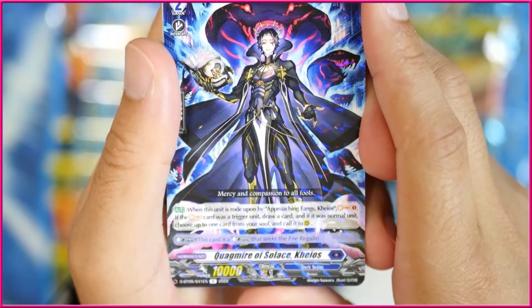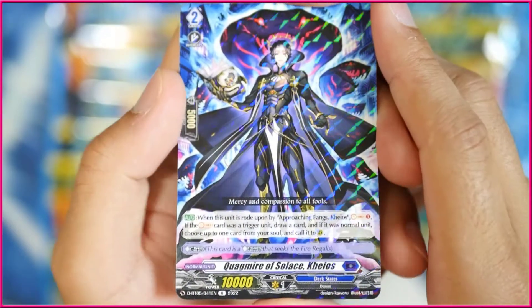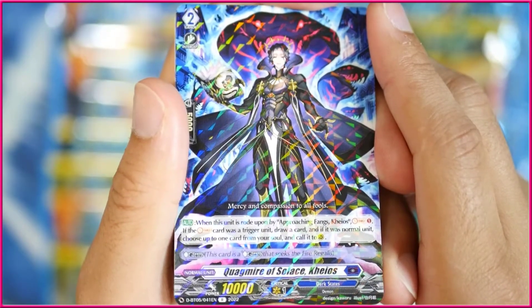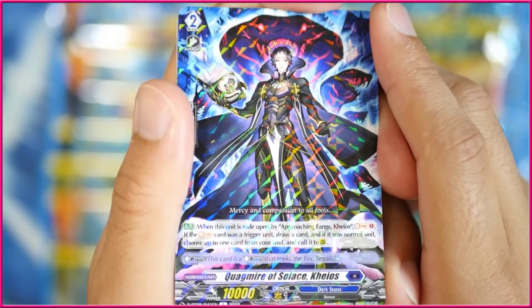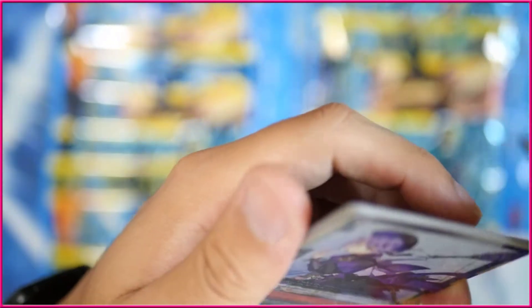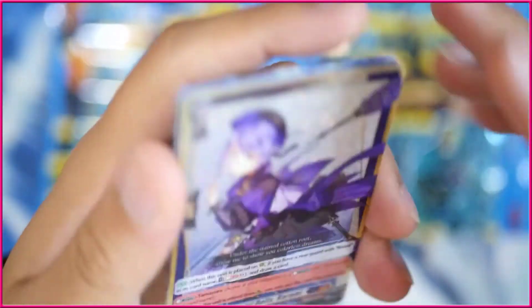And here's Chaos — Quagmire Solace Chaos, a grade 2 of the ride line. When rode upon by Approaching Fangs Chaos, Soul Charge 1. If the Soul Charge card was a trigger, draw a card. If it was a normal unit, choose one card from your soul and call it to rearguard circle. Which is really good — even though you want to Soul Charge in this deck, it actually lets you pull out extra copies of cards.